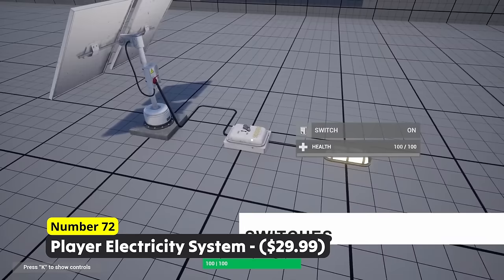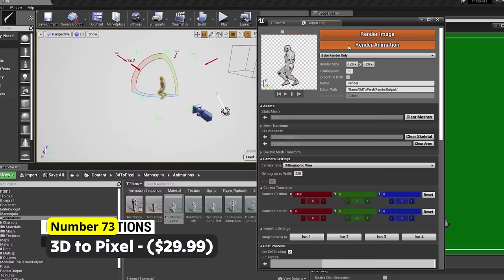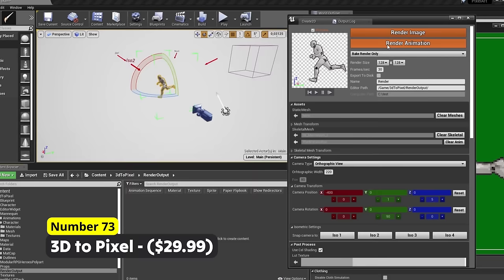Easily create 2D pixel art using Number 73: 3D to Pixel. Why should you learn pixel art when you could just turn your 3D models into 2D pixel art? With this blueprint pack this is easily possible, with plenty of options to create the pixel art you want.